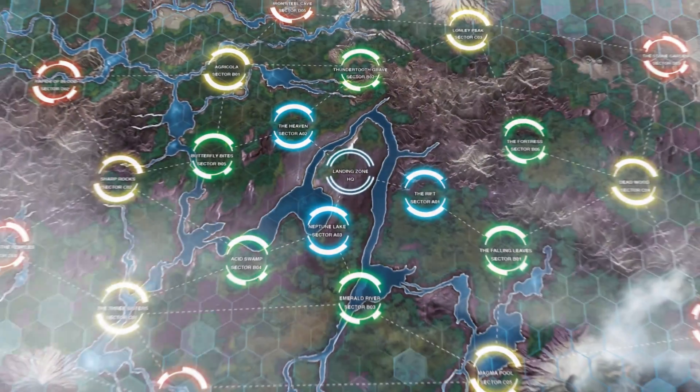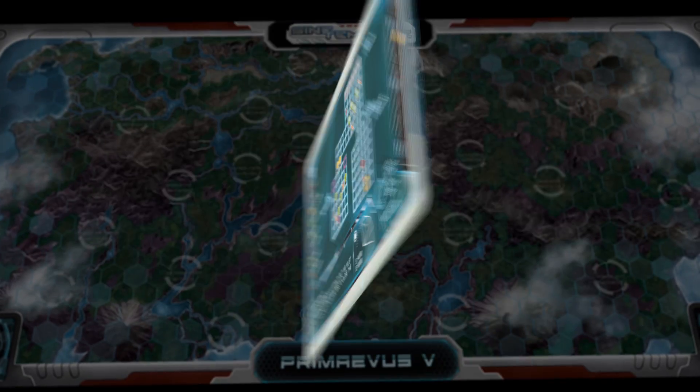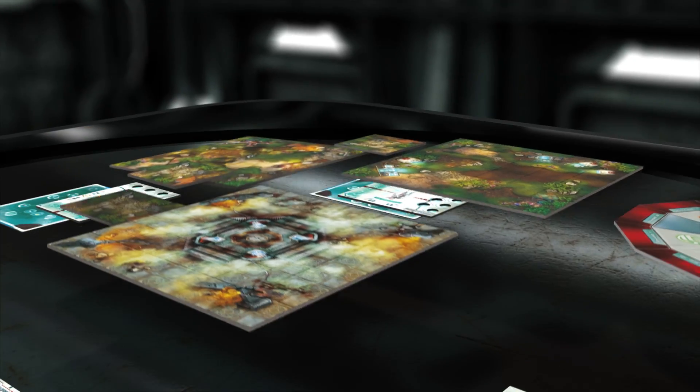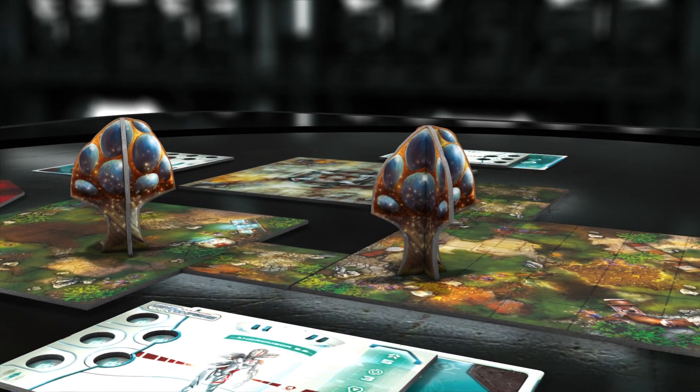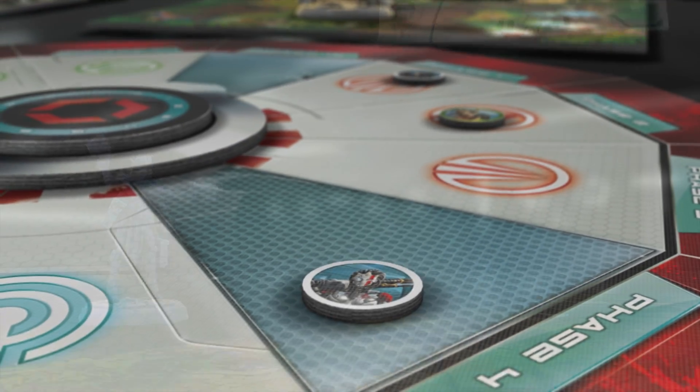Welcome to Sina Tempura. Once you have cemented the territory you wish to explore, draw a random mission. Set up the board as described, positioning the 3D elements, objectives, and enemies. Once the activation token has been placed on the momentum, you are ready to play.